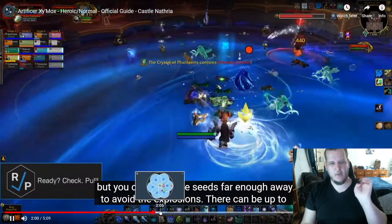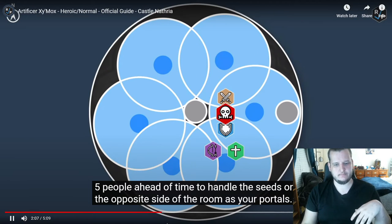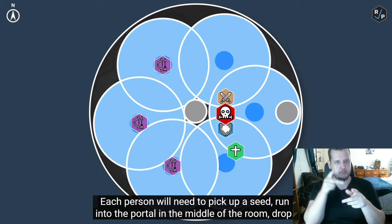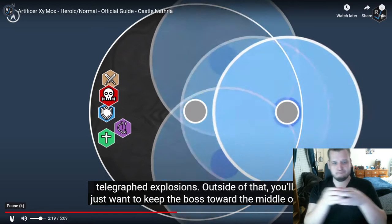There can be up to 8 seeds based on raid size, and they always spawn in the same places. So we suggest assigning up to 5 people ahead of time to handle the seeds on the opposite side of the room as your portals. Each person will need to pick up a seed, run into the portal in the middle of the room, drop the seed, and take the portal back to the middle of the room while everyone moves away from the telegraphed explosions.